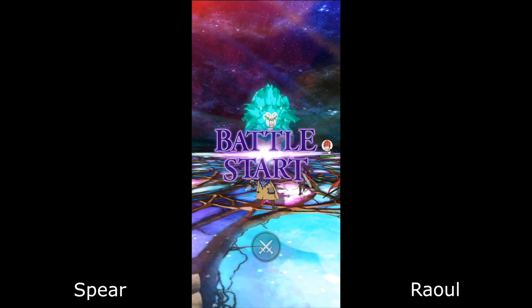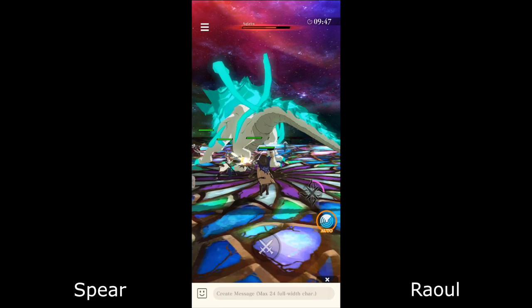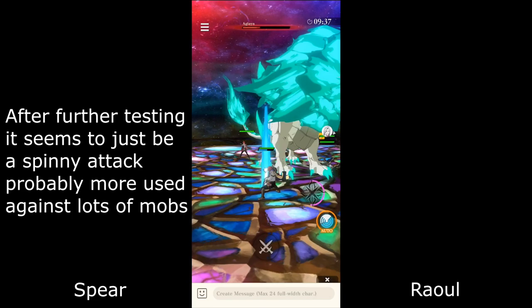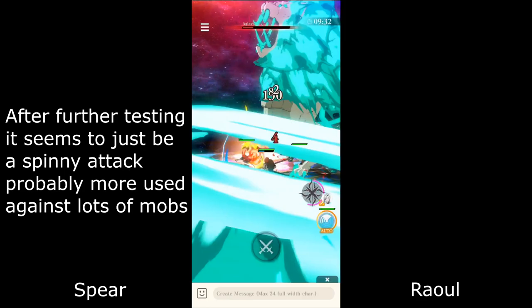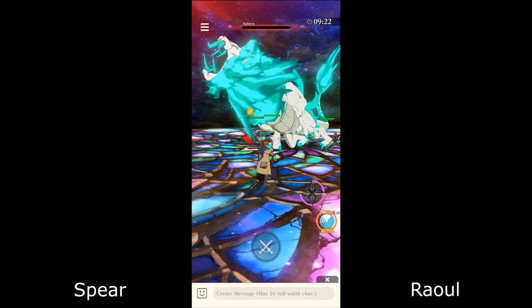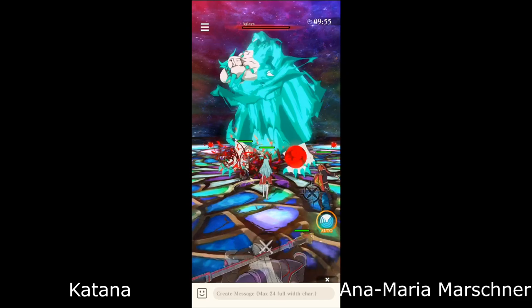Next up we have Raul. For his gameplay, his normal taps do some slices like this. You can see he's got a blue bar. If you do hold press, he does that spinny move. I'm not sure if that actually defends him as well — it gives you a bit of super armor, it doesn't knock you back, however you do still take some damage. So that slash is just for AOE, and the normal attacks are about it.